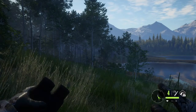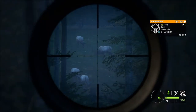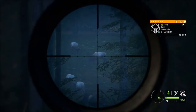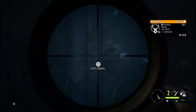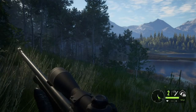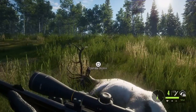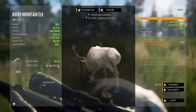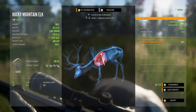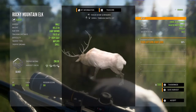I got a couple of bull elk and I definitely want to take this one down for sure. Here's the first bull elk down — got a double lung at 169 yards. Perfect penetration with the 30-06.